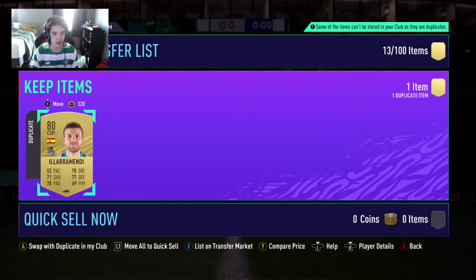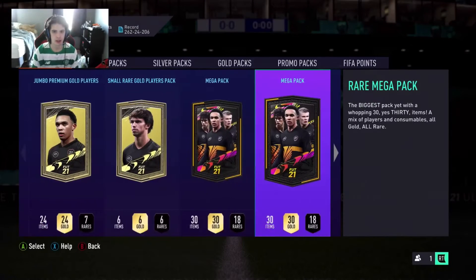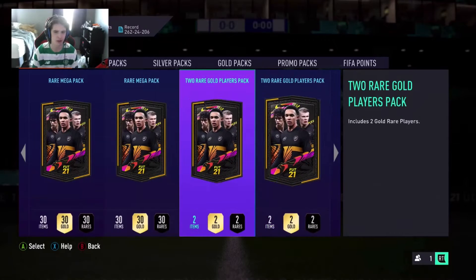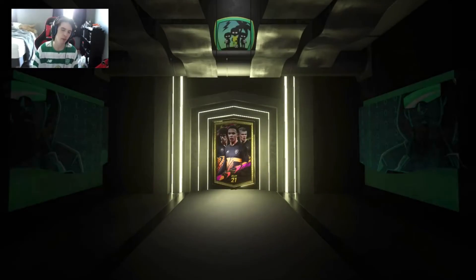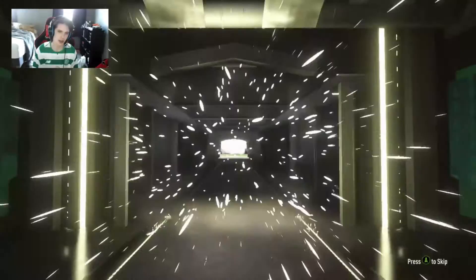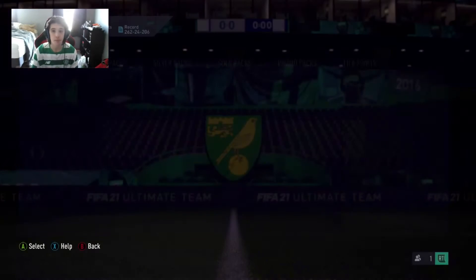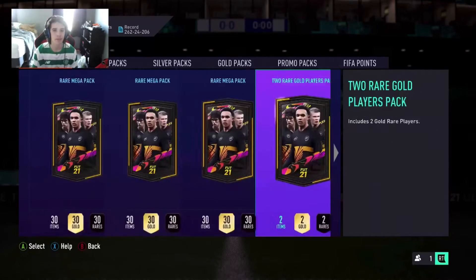No West Brom player. Two rare gold player packs, and we have four rare mega packs — one of them was for the free FUT Birthday gift we got, and the other two were from division rivals rewards. Two Germans, we'll take it.